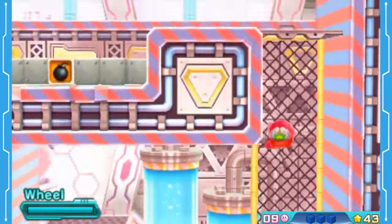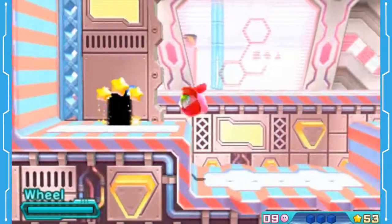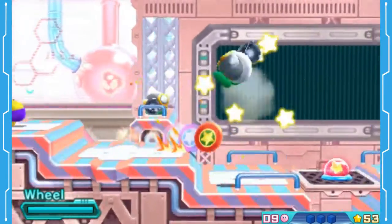Except for ones where it doesn't matter what you're using. That guy we just killed had a new power called Poison. We probably should have grabbed it, but we're probably going to see an enemy that gives it to us anyway, so we should be good.